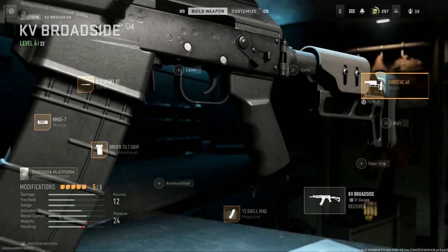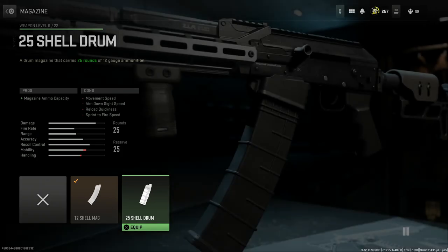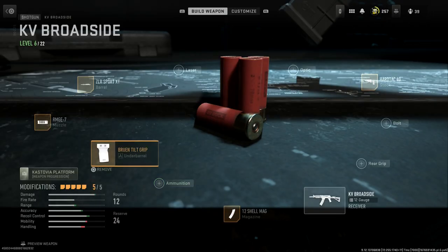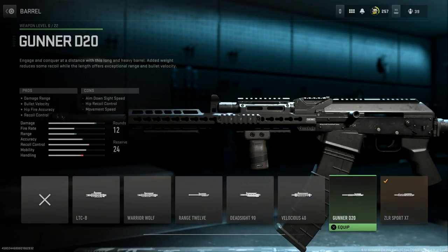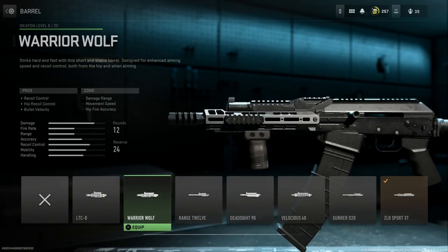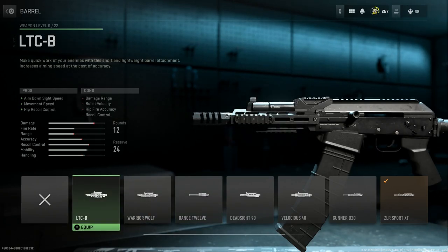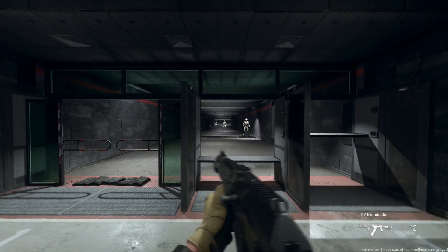Unfortunately, it doesn't look like anything else translates over to the other weapons. Other options here include a 25-round drum, which is awesome. Ammunition-wise, for the standard shotgun we have 12 gauge, slug, dragon's breath, and explosives. Looking at barrels, we have the two Sport options we discussed. The Gunner D20 is another really nice key-mod handguard — very similar to a Troy Industries AK handguard. There are also handguards reminiscent of an RPK handguard, and more M-LOK options.